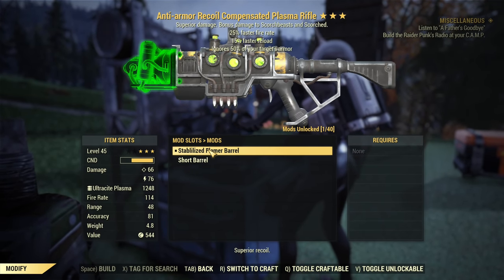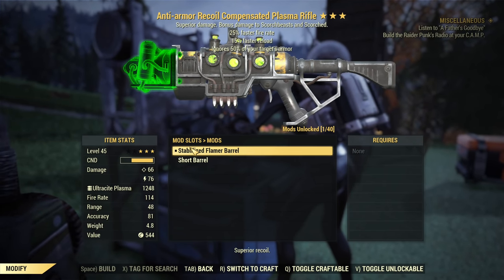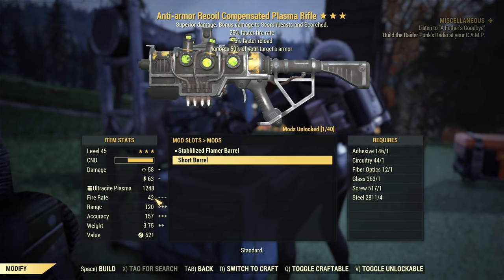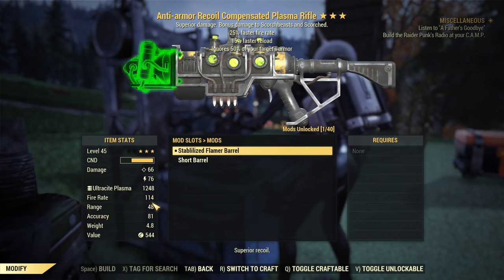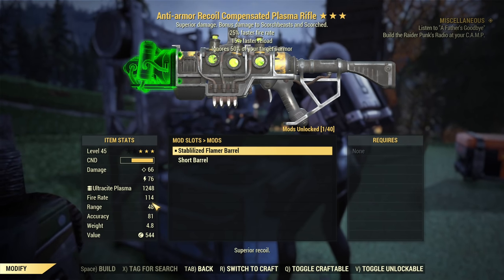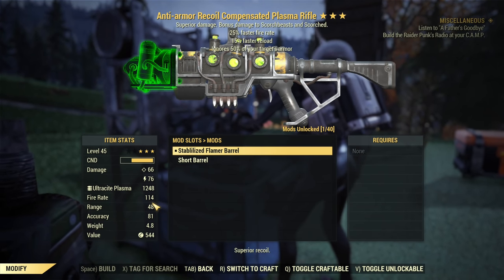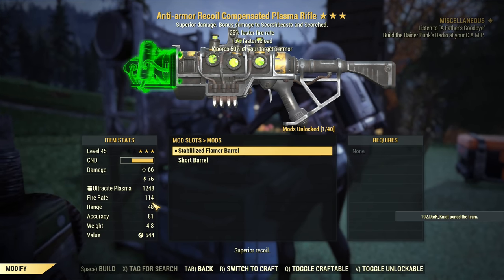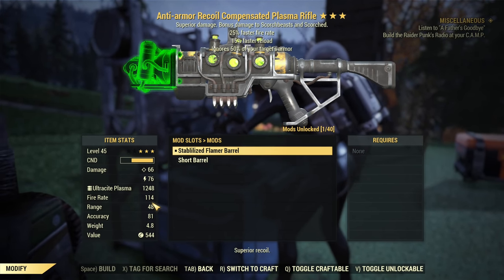And here is the key: the flamer barrel, which increases damage. You can see the damage with a short barrel is significantly lower than if you put a flamer. And part of that — if you pay attention to the fire rate — it goes from 42 to 114, where it keeps benefits from Rifleman perks. There is no swapping perks; you do not need Commando perks, you need Rifleman perks. By the way, Commando cannot use it — that's a nice touch. Commando will need to swap perks to Rifleman to benefit from this weapon. That's really a nice touch from the developers that they included something that can help Rifleman and Gunslinger builds. I really appreciate that.